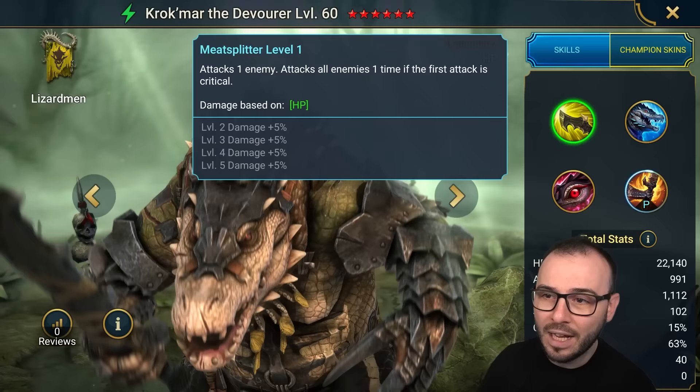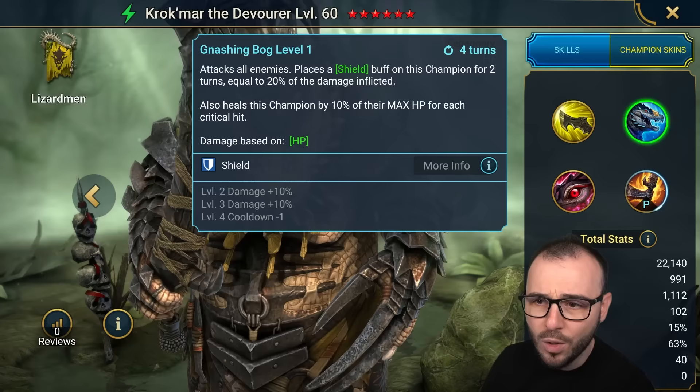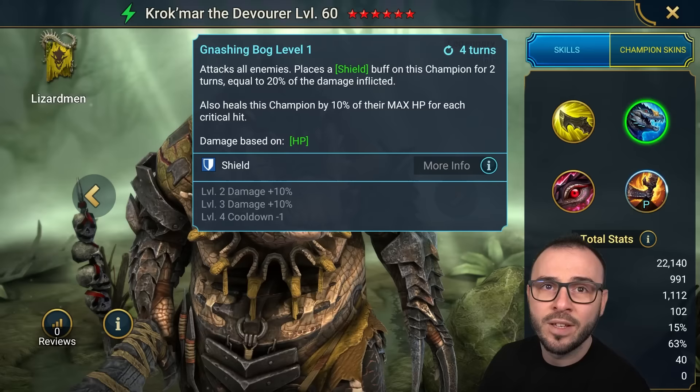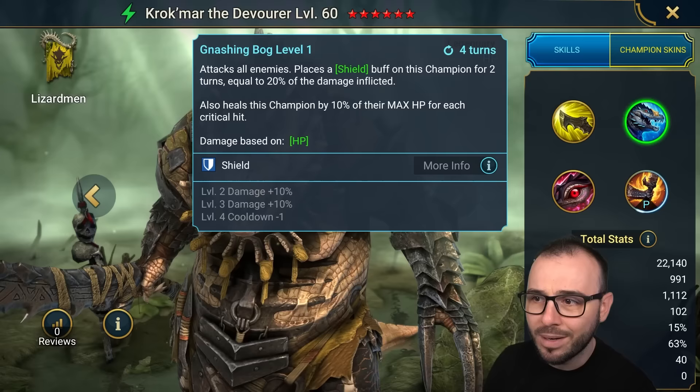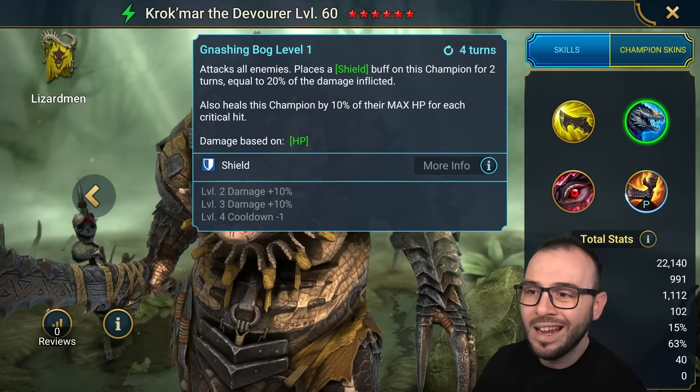Then the A2 attacks all enemies, places a shield buff on this champion for 2 turns equal to 20% of the damage inflicted, and also heals this champion by 10% of their max HP for each critical hit. So if you're gonna do 4 critical hits, you're gonna get a 40% heal back — 40% heal back and 20% shield — which will definitely give you some decent survivability. That's why I really like this champion, because he brings his own survivability with him. He doesn't need a different champion to necessarily keep him alive.